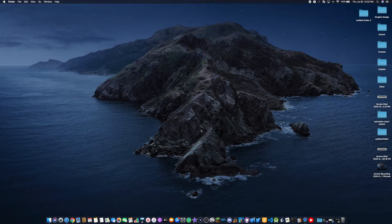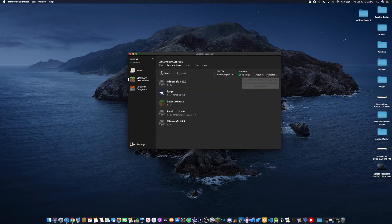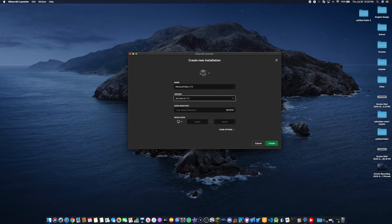In order to actually open up a world with this seed, we are going to need to run Minecraft Beta 1.7.3. So go ahead and open up Minecraft. Then on the launcher, let's create a new installation. Make sure you have 'historical' checked or else the beta will not show up. Click on 'New' and let's call this 'Minecraft Beta 1.7.3.' Then right here with the version, click on this and scroll all the way down to find 1.7.3 in the beta list. Here it is. Then we can go ahead and create this.